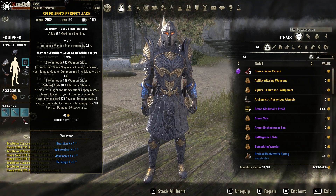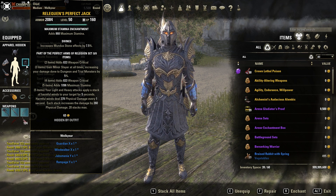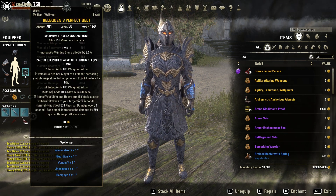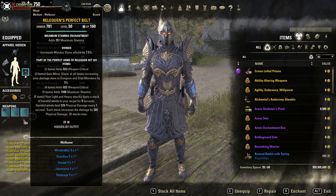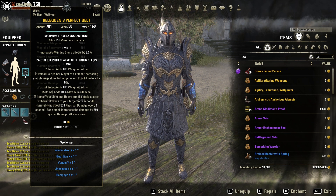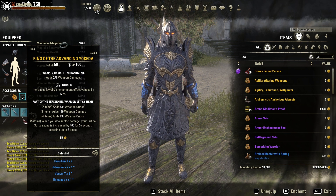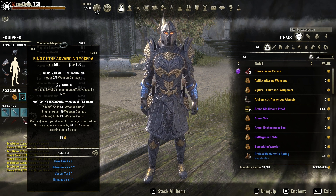The imperfect version doesn't have the Stamina bonus on the five-piece, but apart from that it's the same. If you do not have this set, you can run Vicious Ophidian, Hunting's Rage, Twice-Fanged Serpent, and all those other Stamina setups instead — this is just one possible option.